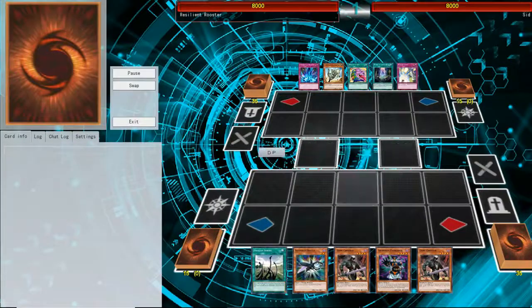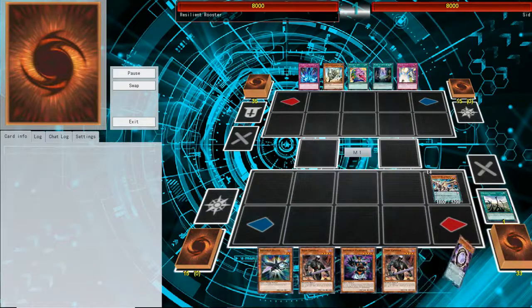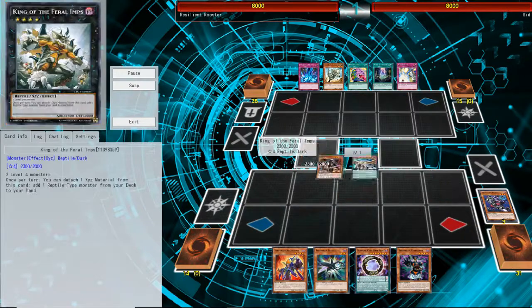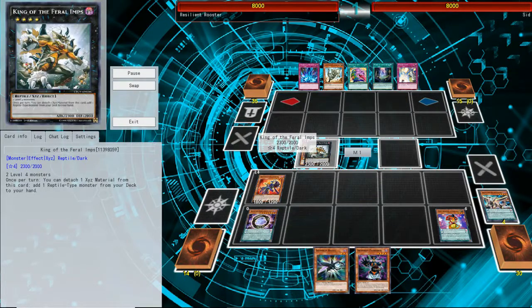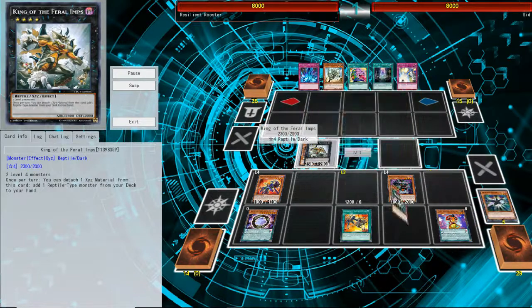In these replays, I didn't face a single opponent that had a hand trap, so take this with a grain of salt. But if your opponent doesn't have any hand traps, you basically can just go off and FTK. Just in case they do have a hand trap, you usually want to make a Boguska, or plan B is to make a big board with the link monsters, because this deck can just spam out monsters quickly.